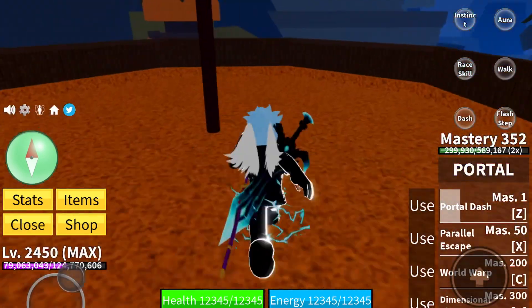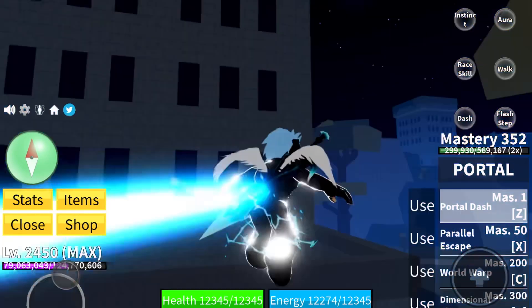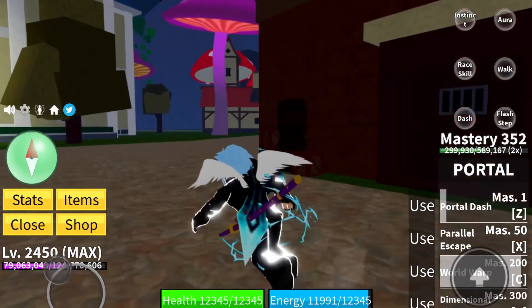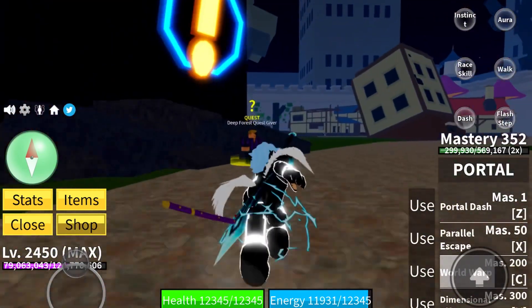If you have your spawn point at the mansion you can go there, but if you don't, just keep dashing. I'm going to go back to Turtle Mansion. Once you come right over here, it's where the electrical fighters are.